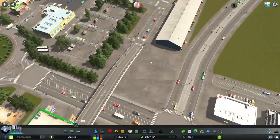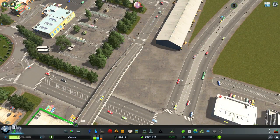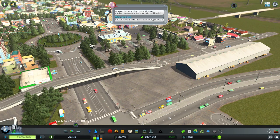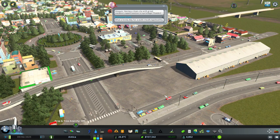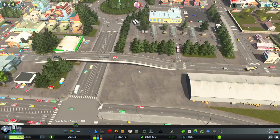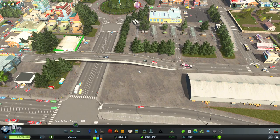Now there's this empty space which I honestly don't know what I'm going to do with. It's not really buildable - well, it is - but I don't want to build something in this section because this is where you get the connection from the highway. I think it's the main point of entry.